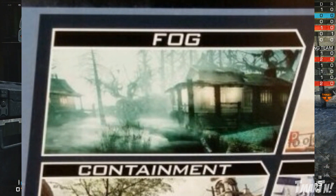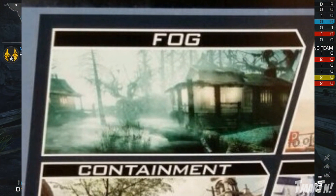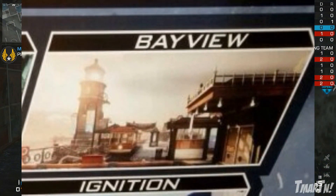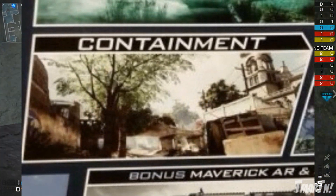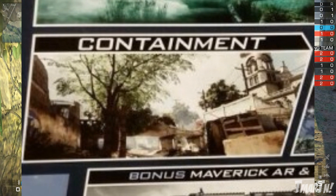Fog looks like a really creepy, backwoods, hard-to-see cabin type map, which sounds pretty cool. There's also Bayview — you can't really see much, but there's a big lighthouse, so maybe you can go up in the lighthouse and things like that. That'd be pretty cool. Next up there's Containment, which looks kind of like a more urban but desert community type map.